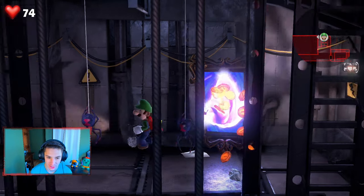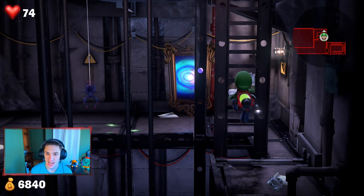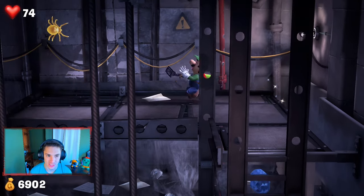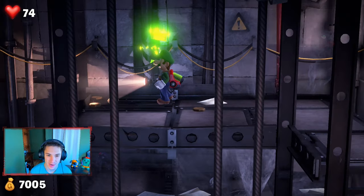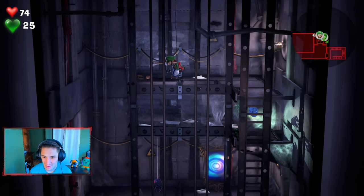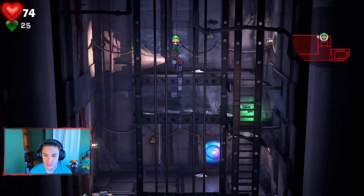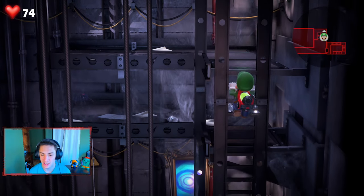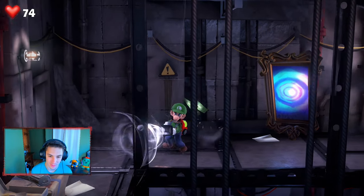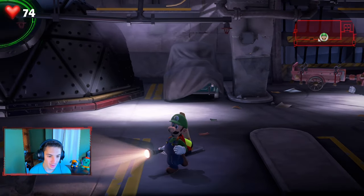Spiders are so annoying, but they do give a good amount of cash. We climb a ladder and find a gem — and a pearl! There's a gold gate here, but we can actually summon Gooigi to slip through it and grab the gem. He just falls right through the surface — hilarious! We get the gem. To recall Gooigi, you have to double-tap the right stick really quickly. We suck up the spider, grab the cash, and keep searching for more gems.